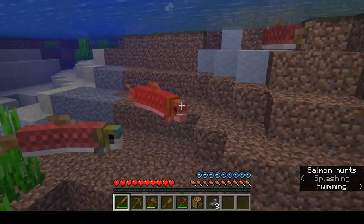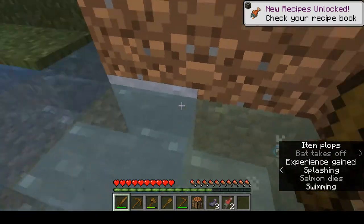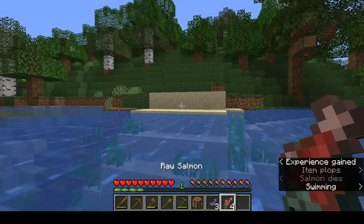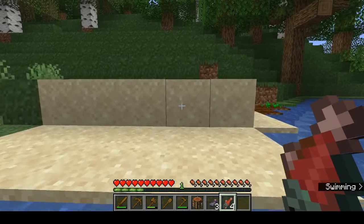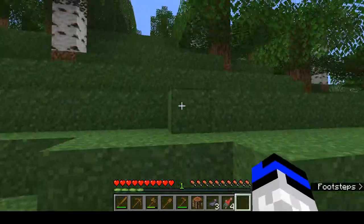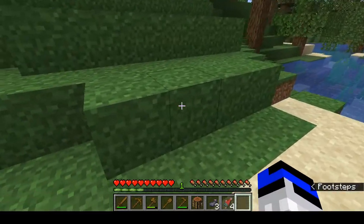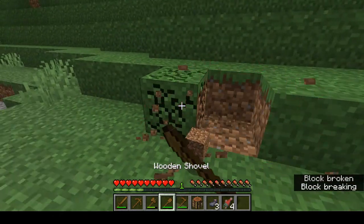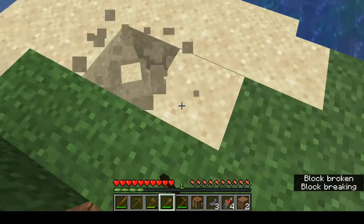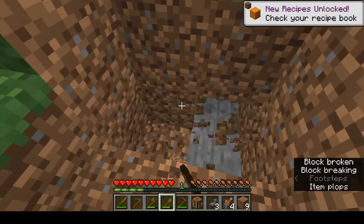Food is going to be one of your most important things in survival. Any animal you kill you can eat raw, but it is highly recommended that you cook it in a furnace. You can use your shovel to break dirt, gravel, or sand a lot quicker than with your hand. Tools are always most efficient in the game.